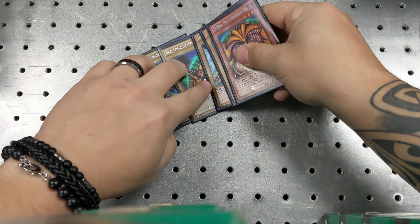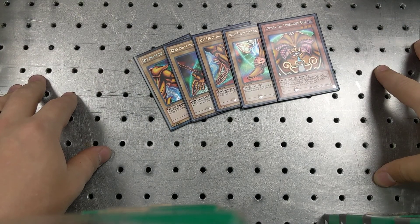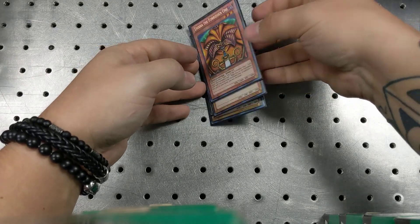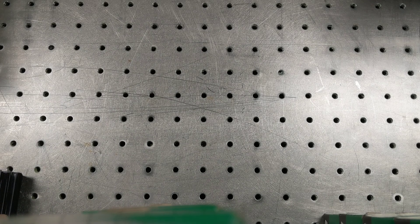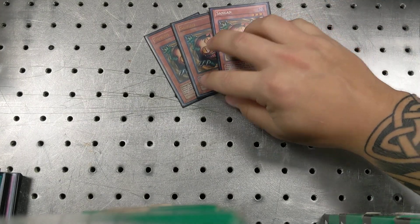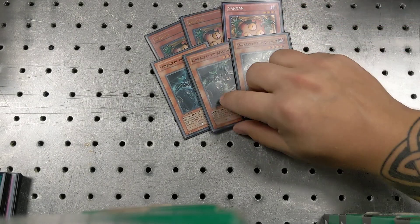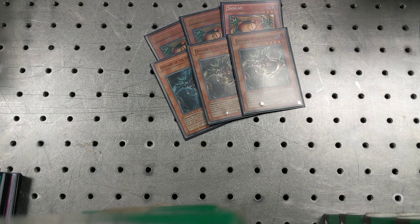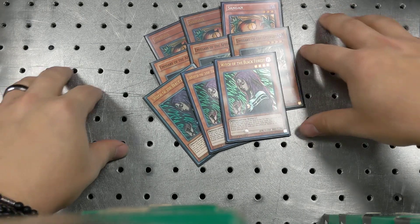Obviously the first thing you're going to need for this deck is your Exodia pieces — that's probably the best thing you should have in this deck. Then you're going to have your Searcher cards — you're going to have 9 of them: 3 Sand Gans to pull an Exodia piece to your hand, 3 Emissaries of the Afterlife, and 3 Witch of the Black Forest.